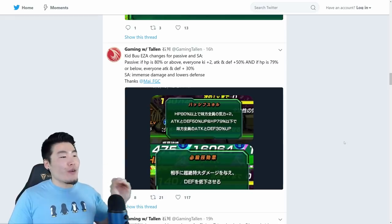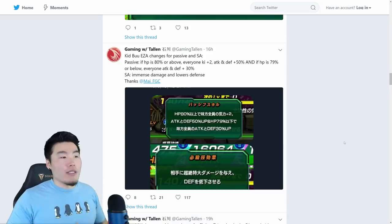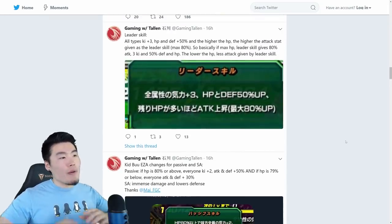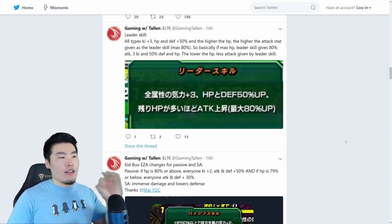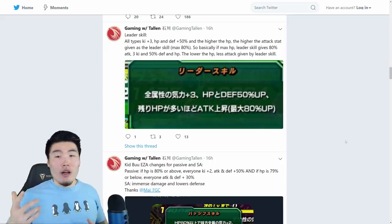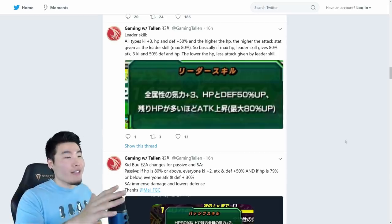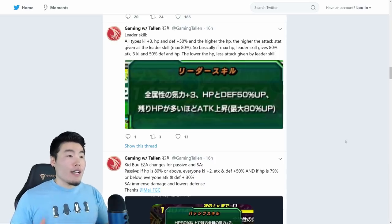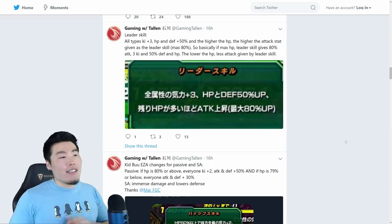His super attack will go to an Immense damage multiplier from Supreme damage multiplier and lowers defense. And last but not least, his leader skill is unique — possibly the first of its kind. It's all types, Ki +3, HP and defense +50%, and the higher the HP, the higher the attack boost given by the leader skill, up to a maximum of 80%.